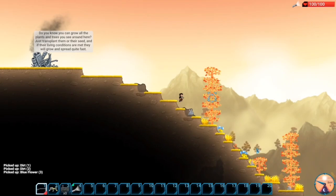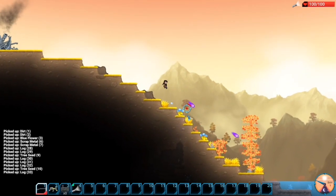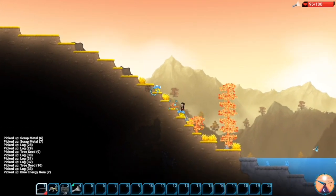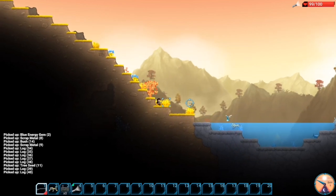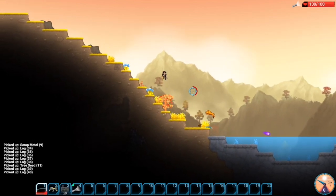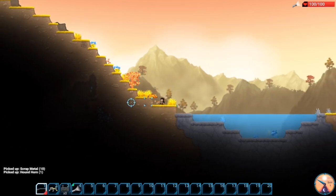You gather resources like wood and stone, and build better structures. You get plants to craft healing items, things of that nature. You also have rain that comes down periodically — that will flood your structure if it's open, and you will eventually drown. So do keep that in mind.